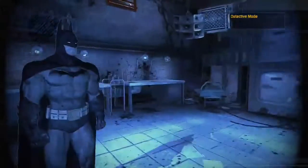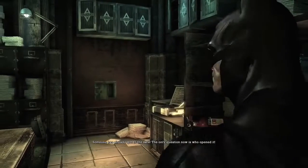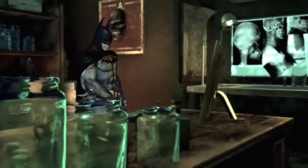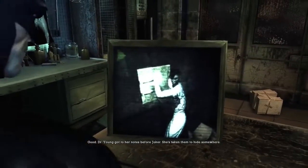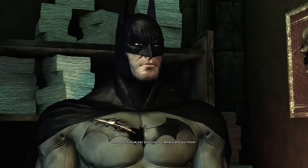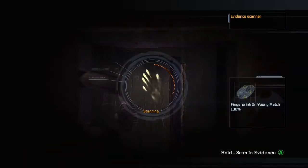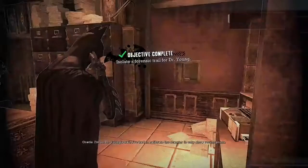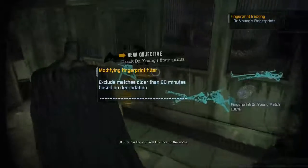Like a vent? The only question now is who opened it — no sign of forced entry. Whoever opened it knew the combination. Dr. Young got to her notes before Joker and has taken them to hide somewhere. I need to follow her and find out where she put them. New objective: isolate a forensic trail for Dr. Young. Oracle, I'm on Dr. Young's trail — I've calibrated the scanner to only show recent prints. If I follow these, I will find her or the notes.